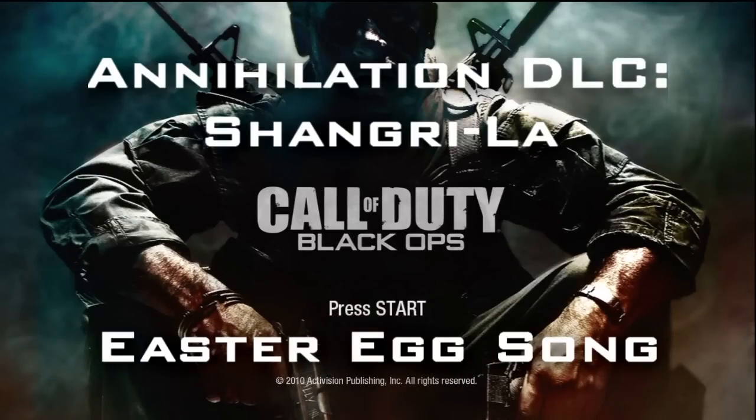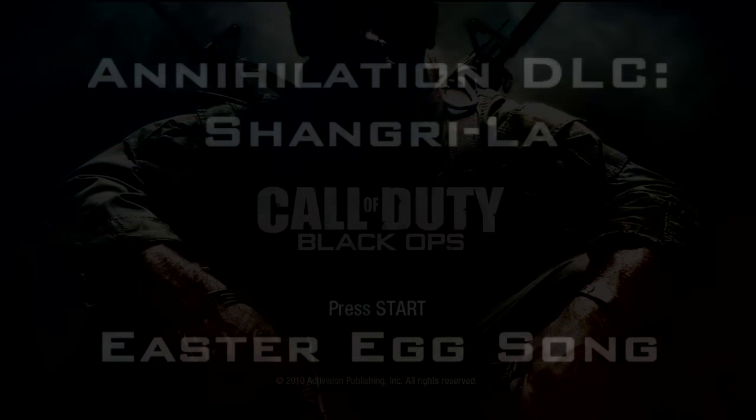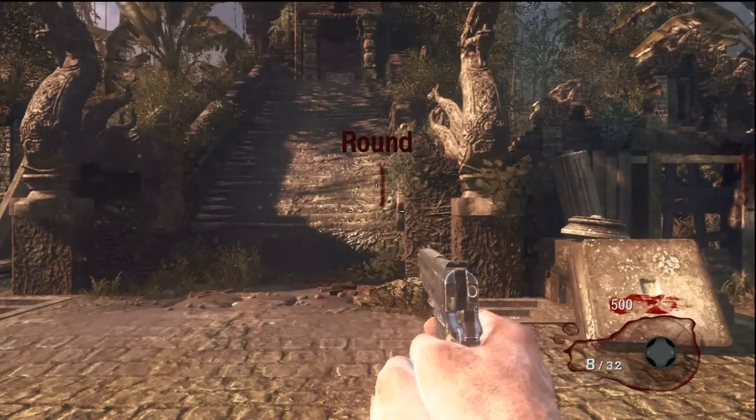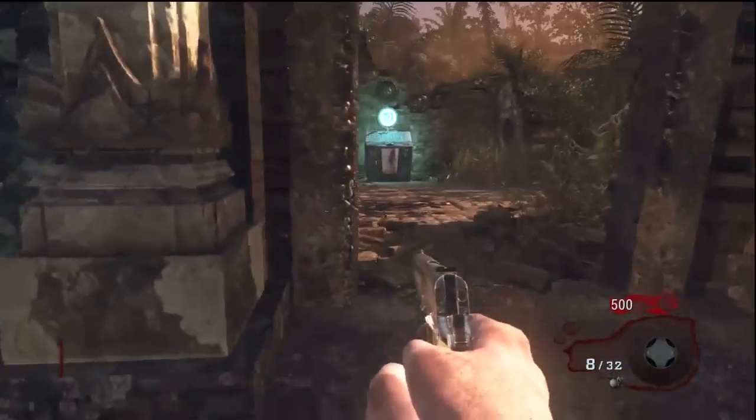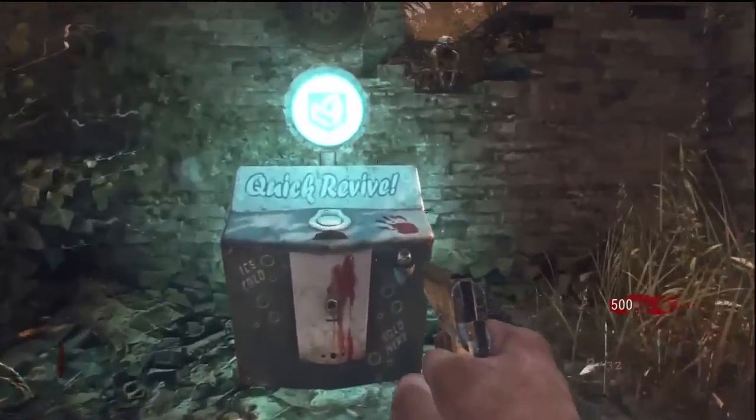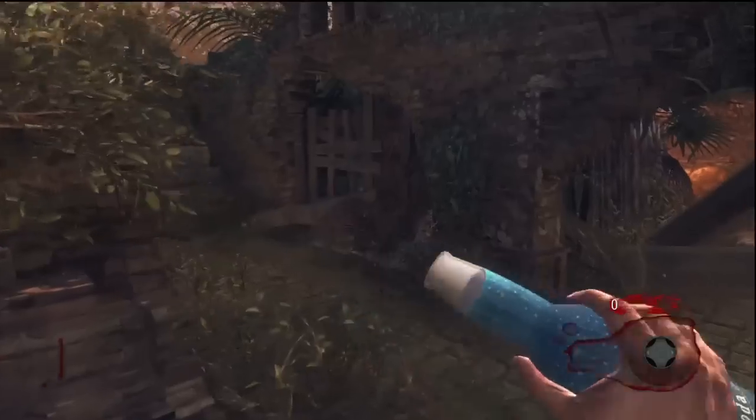Alright, so this is the Easter Egg song in Shangri-La, the Annihilation DLC. Very, very simple to get. Once the round starts, it's the same concept — the three moon rocks — you just press them when the round starts.